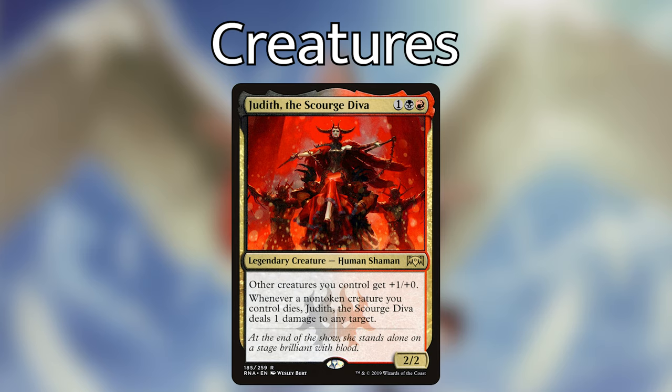For spells, the instants and sorceries I took out are: Dire Tactics, Unexpectedly Absent, and Crackling Doom. The reason I'm replacing Dire Tactics is that even though it's a nice two-mana exile, I'd much rather have open-ended options. Since we're in Mardu, we have lots of choices to exile anything we want — any non-land permanent. Utter End, Vindicate, and D-Spark are good options to replace Dire Tactics. I'd recommend Utter End because it's an instant that can exile any non-land permanent, giving a lot more flexibility.